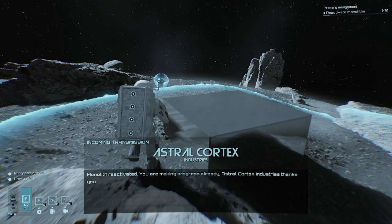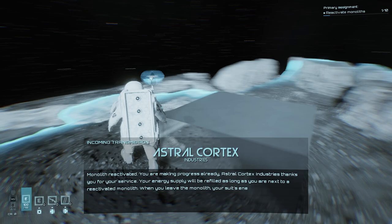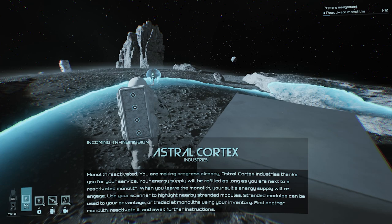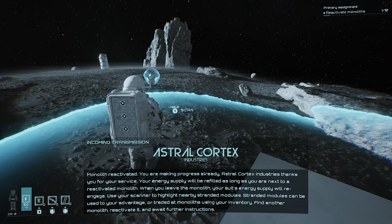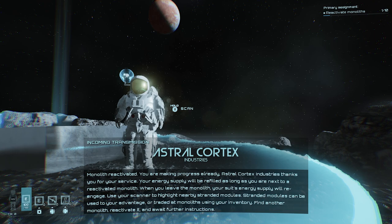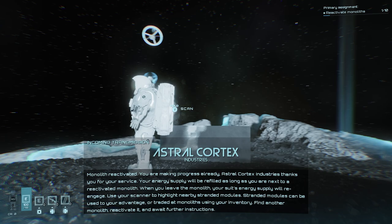Monolith reactivated! Astral Cortex Industries thanks you for your service — your energy supply will be refilled as long as you're next to a reactivated monolith. When you leave the monolith your suit's energy supply will re-engage. Use your scanner to highlight nearby stranded modules — stranded modules can be used to your advantage or traded at monoliths using your inventory. Find another monolith and await further instructions.